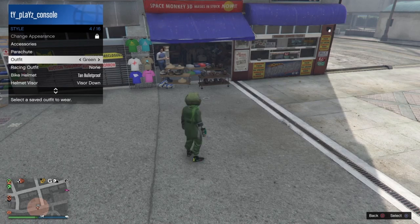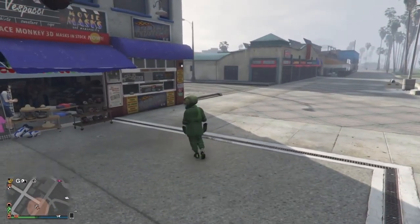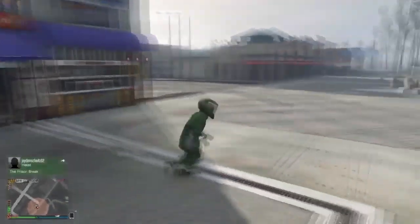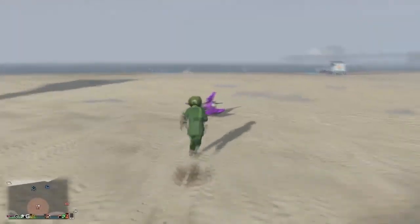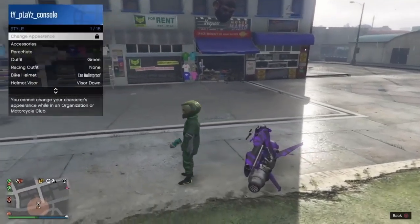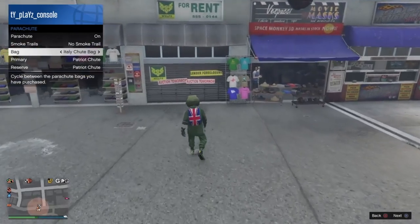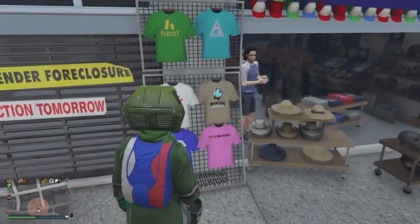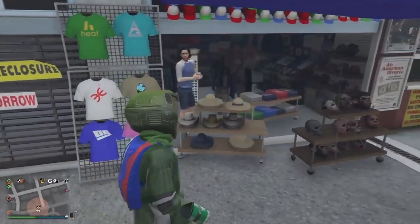I have a green joggers outfit I want to get the green duffel bag on. First, put on a parachute. If you don't have one in your interaction menu — because jumping off the oppressor removed it — get back on the oppressor or a helicopter, get off, and you'll have a parachute again. Put on the parachute and make sure it's the Russian Federation shoot bag. Save this as an outfit.